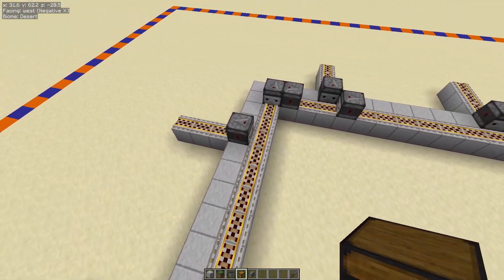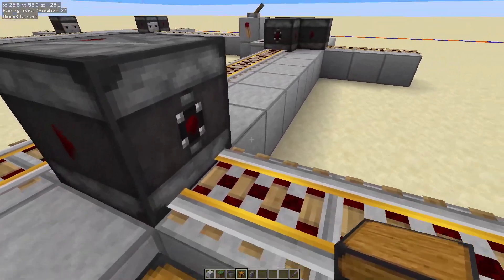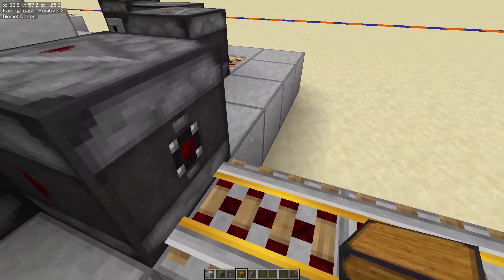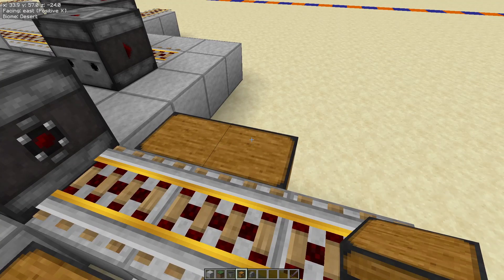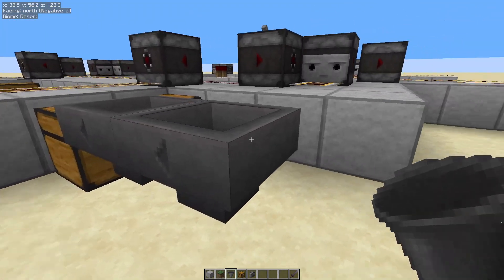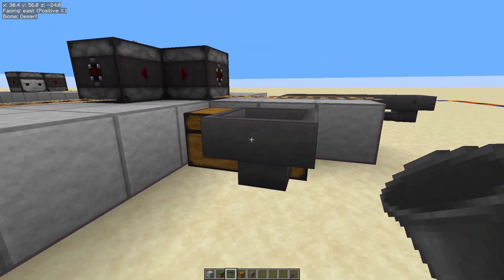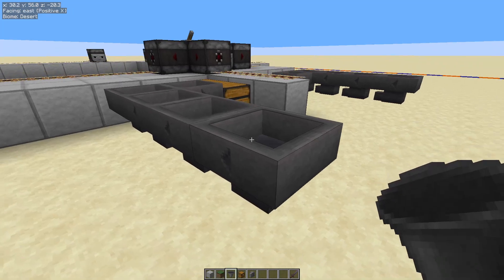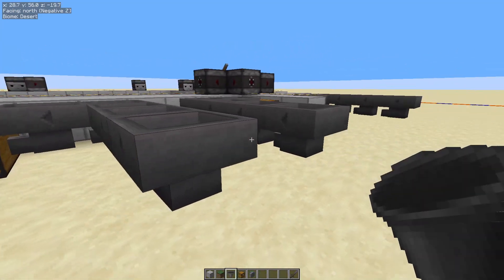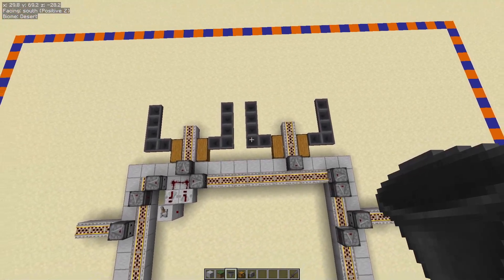Now we're going to build up one side — it is identical. You need your chests, and where the rail is, place a double chest. It doesn't matter which way it faces. Do the same on the other side as well, so you'll end up with four double chests. Then grab your hoppers — with your hoppers going into that chest, one facing that way, one onto that side — four total. Do the same for the other one: come out two, turn the corner, making four total. It is four going like that on each one. You'll end up with that pattern — honestly, symmetrical.